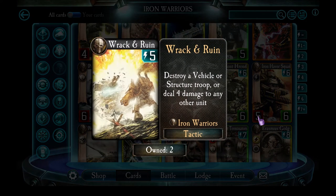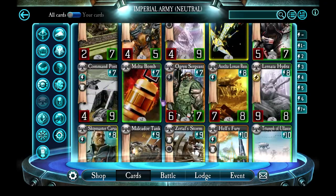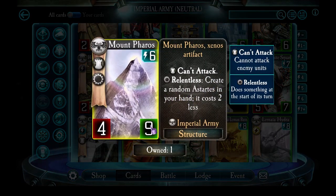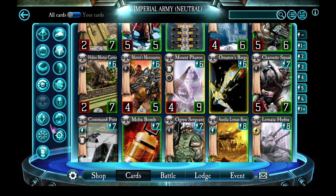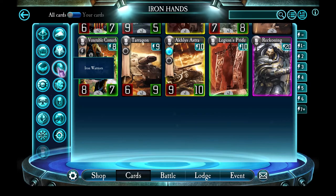Rack and Ruin — I love this tactic. It's 4 damage for 5 energy, unless you target a vehicle or a structure, in which case it's destroyed completely. I often use this against infantry and enemy Warlords for that 4 damage, but if they've got a vehicle or structure and are feeling confident about its health, this is the solution. Prime targets include Mount Pharos from the Imperial Army deck — it's got a whopping 9 health, but Rack and Ruin doesn't care since it's a structure. Another great target is the Iron Hands' Atlas Astra vehicle, which destroys a random enemy troop at the start of each turn and has a shield. Rack and Ruin doesn't care about the shield — it destroys Atlas Astra immediately because it's a vehicle.